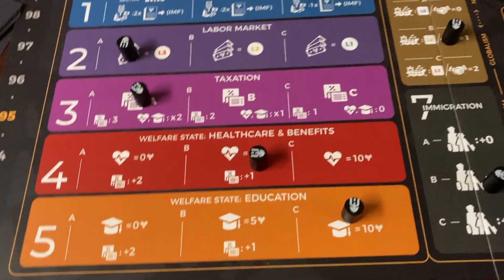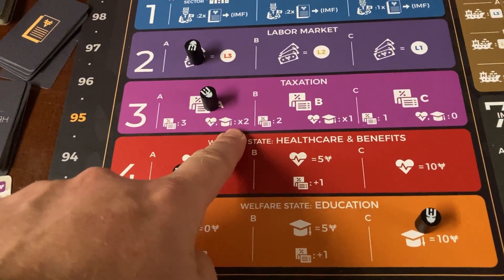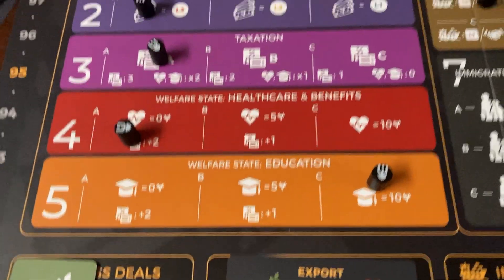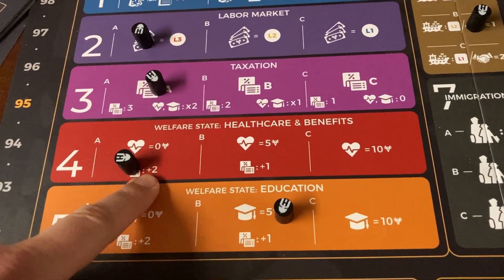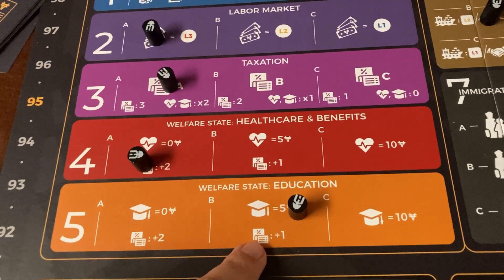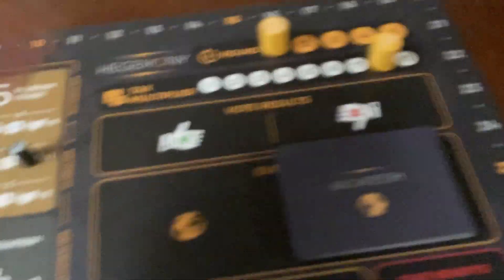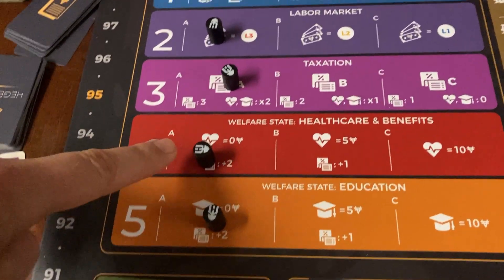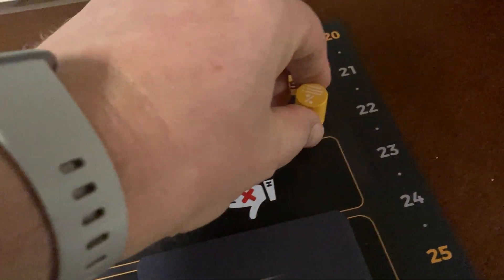So what difference does moving the policy make? If I move healthcare and benefits, now it's two times two plus three, which would be seven. If we had the welfare education policy move here as well, now it's two times two is four, plus one times two is two, for a total of nine. And then if we moved welfare state education all the way, two times two is four plus another four gets us eight — so nine, ten, eleven. That would maximize what the taxes are. That is how we determine those numbers.